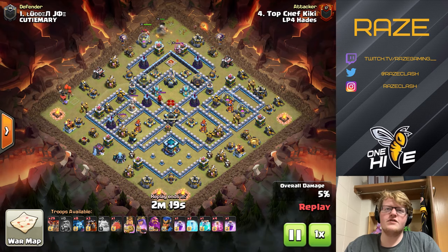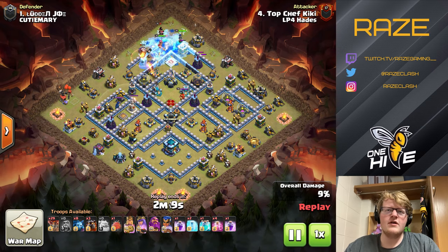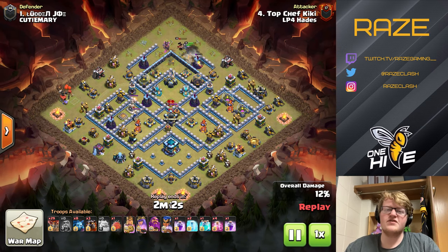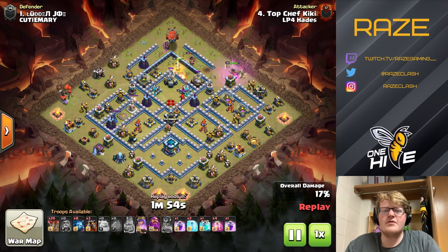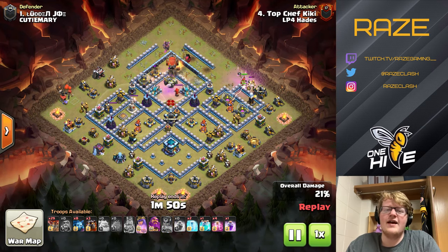Recently the meta has shifted from being all ground to a sort of mix of air and ground. The reason is that a lot of people like to have ground expos, and in order to counter the perceived ground meta, with a hybrid strategy and Yeti Smash being so popular, people decide to put all their expos on ground in order to defend that as best they can.